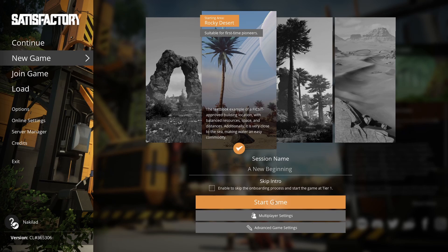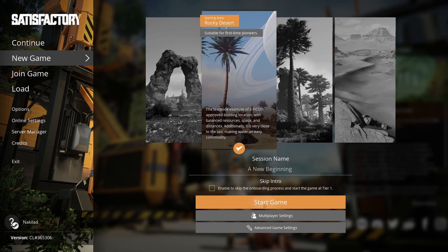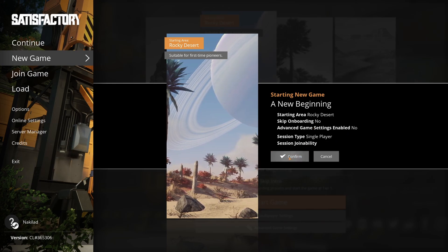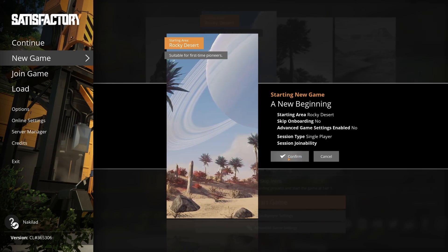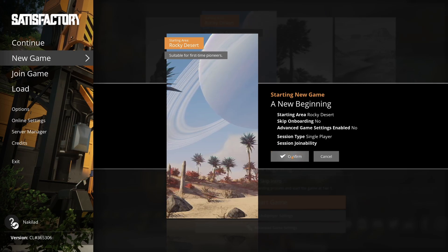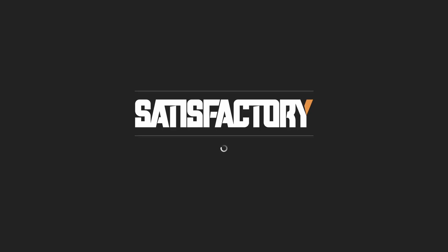We're not going to skip the intro, and what I'm going to try and do is shut up when ADA's talking — do my best. All right, let's go. No single player, let's go. We'll shut up Spotify for a few minutes just so we can hear everything in all its detail. Let's hope it doesn't crash.